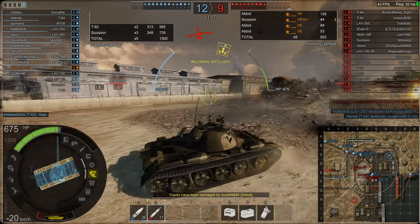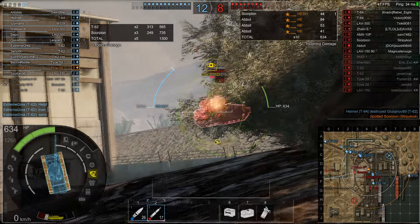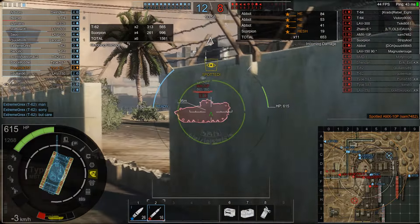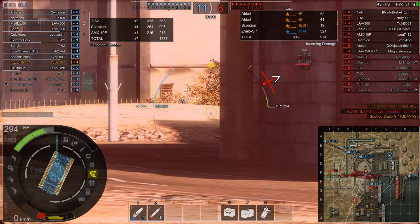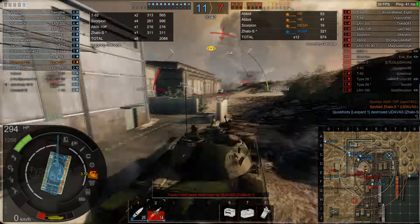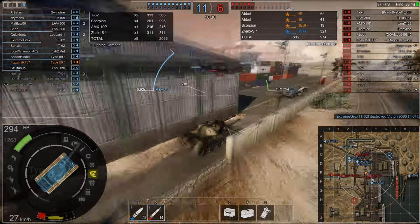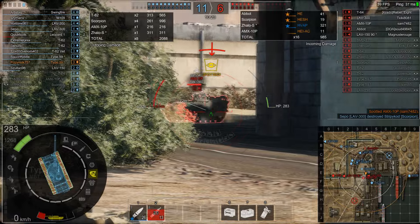Our armor is soaking up damage from the Abbots and Scorpions. The Scorpion fires, hits me for 19 damage, tries to throw a smoke screen, but I just fire through it and kill him anyway — not really a problem. We've cleared our flank and advance around. There's the AMX-10P — aim up a heat round, boom, 216 damage. Then the Zalo appears; he aims for my lower plate but hits my track as I turn, which saves me right there.